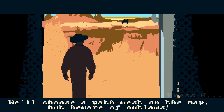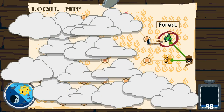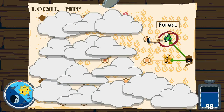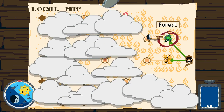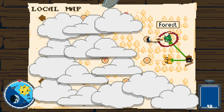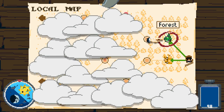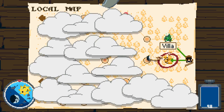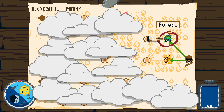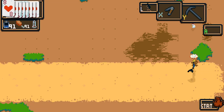We'll choose a path west on the map, and beware of outlaws. There's a camel! So we've got an FTL-style map where we go from node to node. This is always very random. Last time I played it was all just loads of grassland nodes, the time before that was loads of desert nodes. This time we've got a villa and a forest, and there's also a question mark up ahead. It deliberately obscures it a bit, but gives you enough hints to suggest where to go.